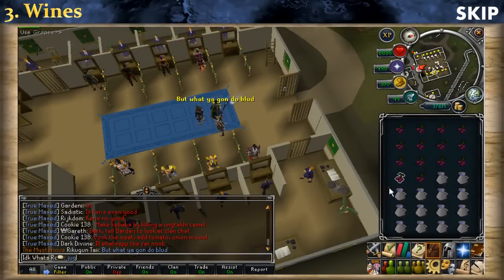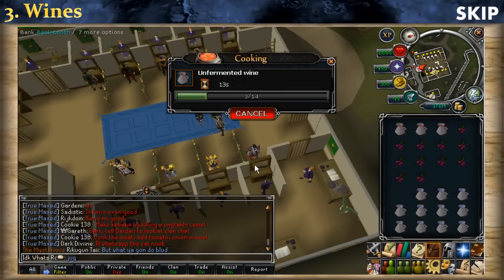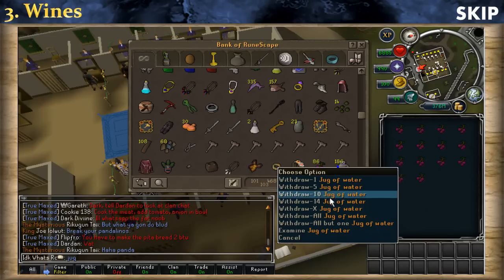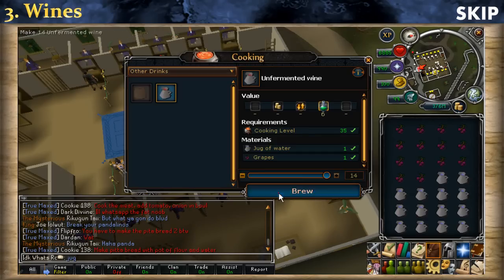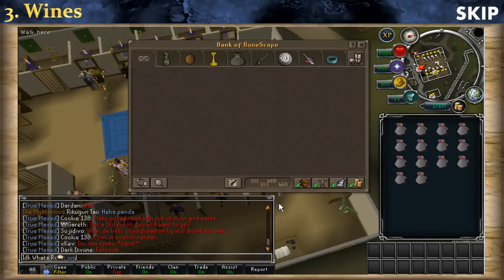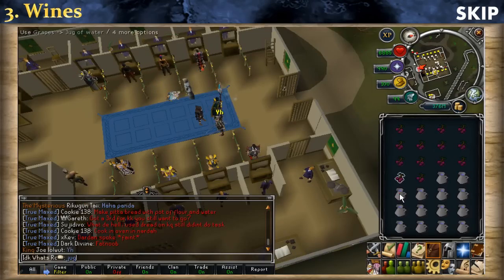To make wine, use your grape on the jug of water and select the brew option — that's pretty much it. It's way faster to make, only about one second per wine, giving much faster experience. When your inventory is done, simply withdraw more grapes and more jugs of water and do exactly the same thing. You won't get the experience instantly — you actually need to stop training for a couple of seconds and then you'll get a big chunk of experience all at once. It's strange, but that's how it works.